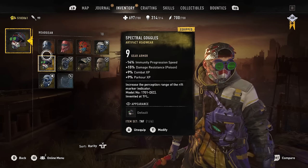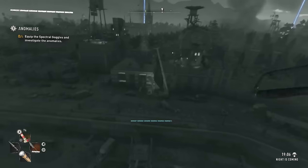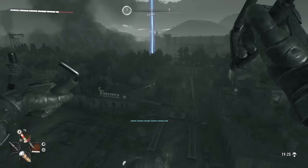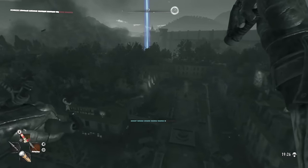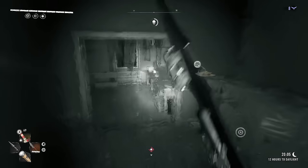After the cutscene, equip the new goggles. Everything will be grey and blurry except for the portals you need to go to, which will be blue beacons. Head to the first one to the west of where you just were. It will be at the edge of Houndfield inside a building. Go through the front and then turn to the right to get to the portal.